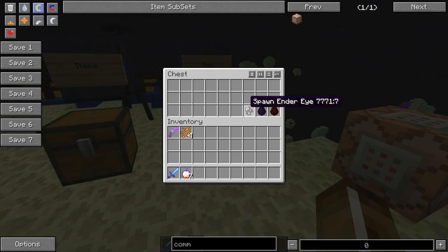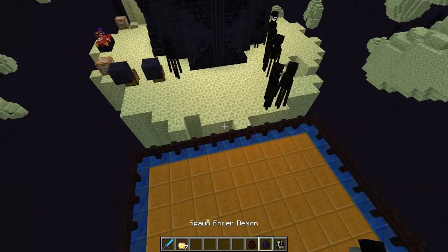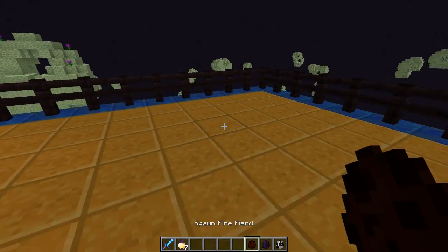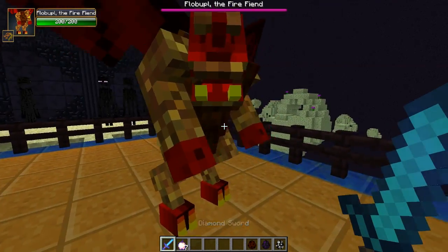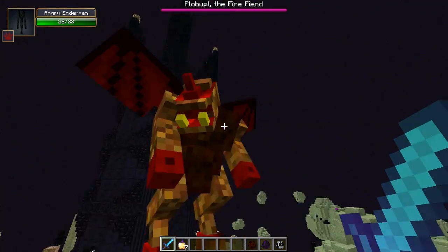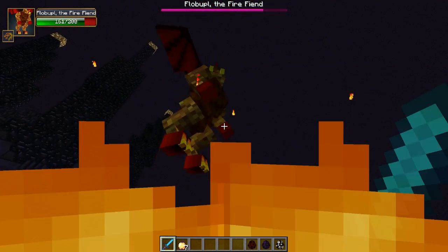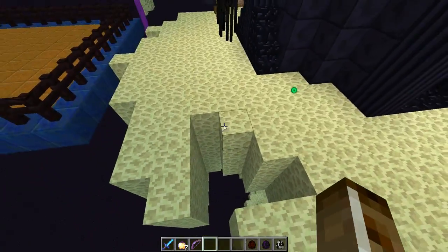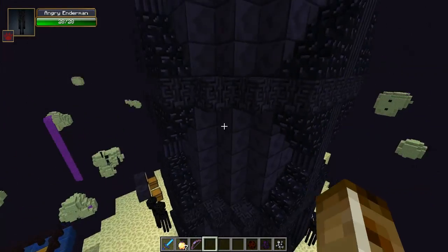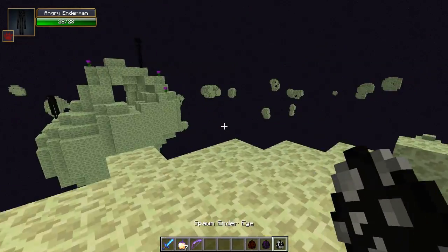Moving on to the bosses — we will not show off all of them, but we will show off two of them right now and one in the overworld. Here is Flobuffle the Fire Fiend — I believe his name isn't always Flobuffle. Flobuffle just drops a bunch of Fiery Essence when you kill him. Moving on to the next boss: the Ender Eye.